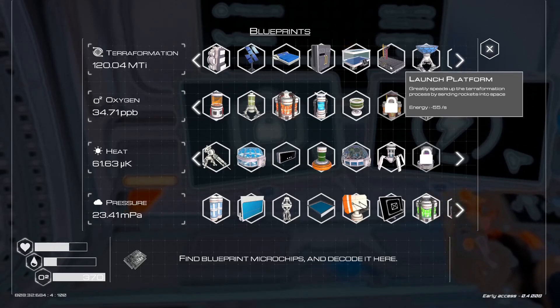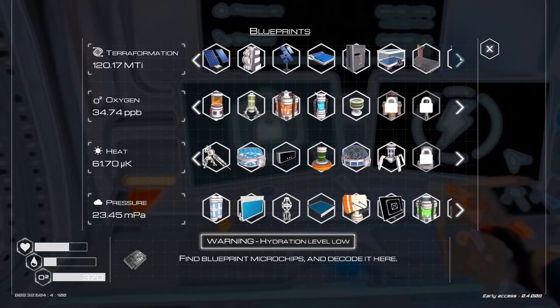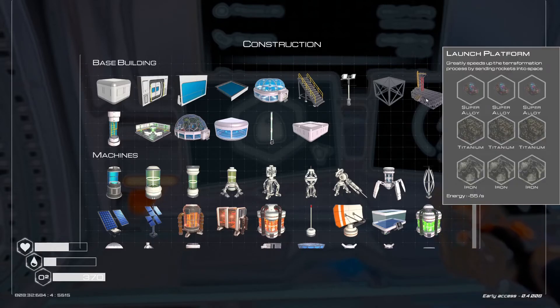Hello everyone! The first thing you're going to need is a launch platform. You need to get terra formation all the way out to launch platform. Once you do that, you build a launch platform. It's really not that pricey — you can get everything you need right from the ground. It might take a minute, but trust me, it is worth it.